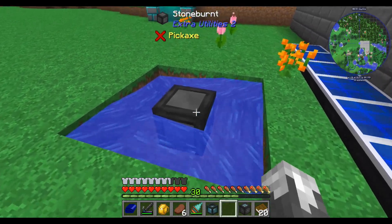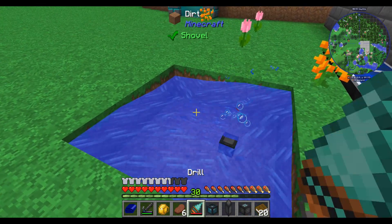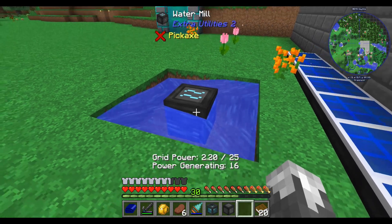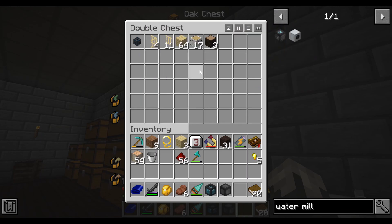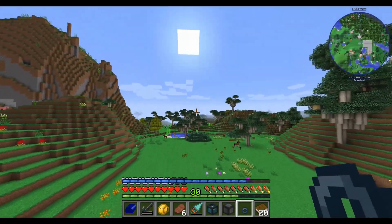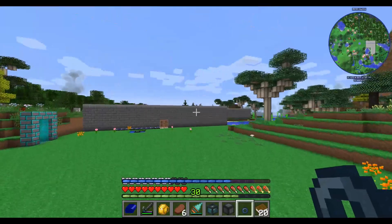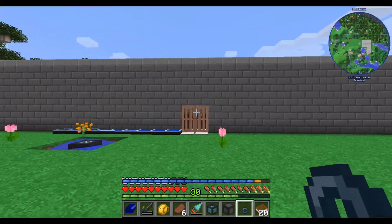Why is it not showing? Oh, I put the wrong thing in there — that's why. Now we're producing 25 grid power and we should be able to use our ring. With this we've got a little bit of early game flight to get us around. Simple as that — not real hard to get into, but there we go.